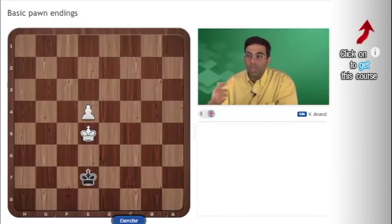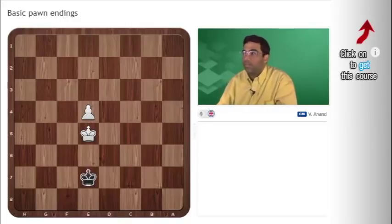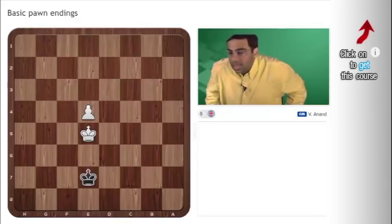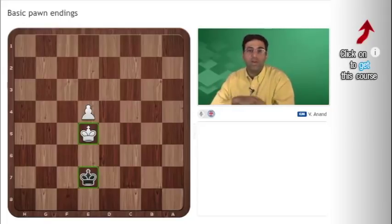Things are different when the king can support the pawn. Those were with a lone pawn, but a king that can help the pawn creates a totally different dynamic. Now we come to something called the opposition. This is an opposition — it's where two kings face off separated by a file, and you can see they're exactly equidistant.